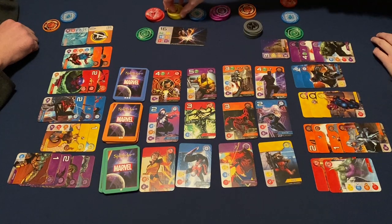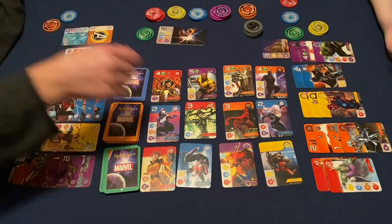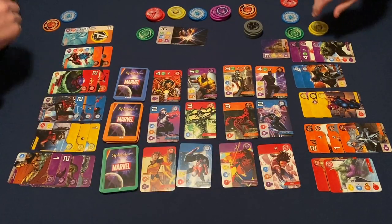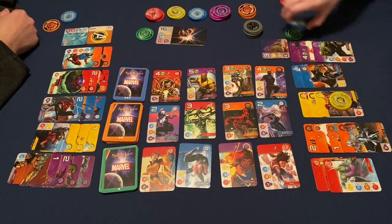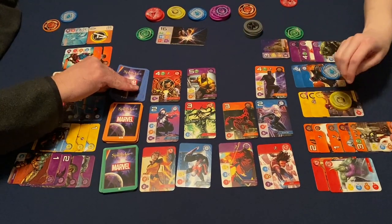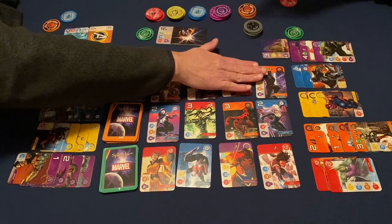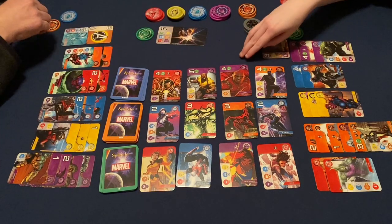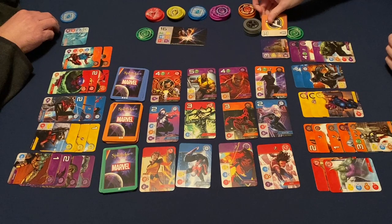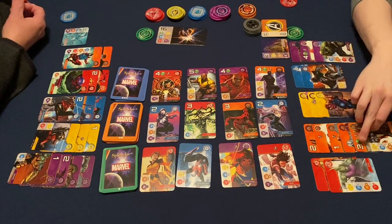I'm going to take two yellows. I think I will take the Trash Panda for free. So I have five yellows, three blues, three orange, three purples. That gave me three points and I have more Avengers now — I have four, so I get the token back. So there's six, ten, thirteen, sixteen!